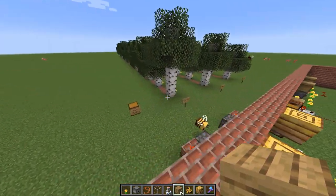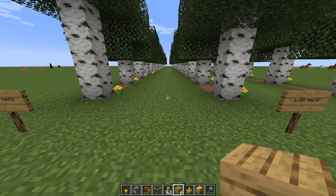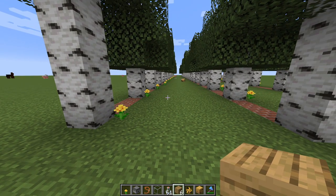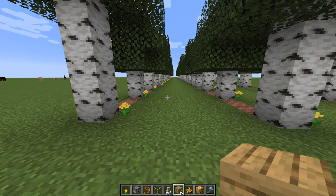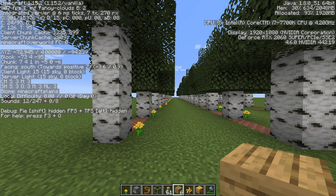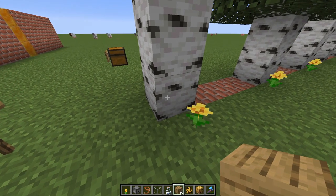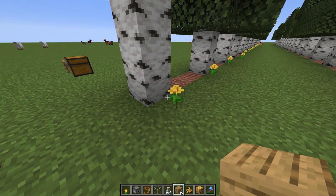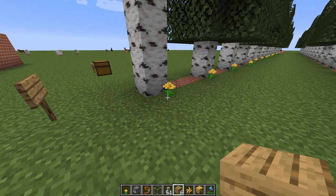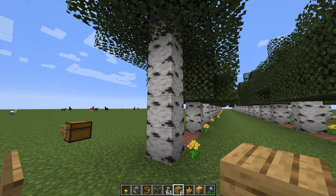They have a 5% chance to spawn in plains biome and sunflower plains biome, and then they can spawn in other places but the chance is lower. In a superflat world, which is a plains biome, they can spawn here, but only if the tree — which can be birch or oak — grows within two blocks from a flower. Any flower should do, and it should also work with bone meal.